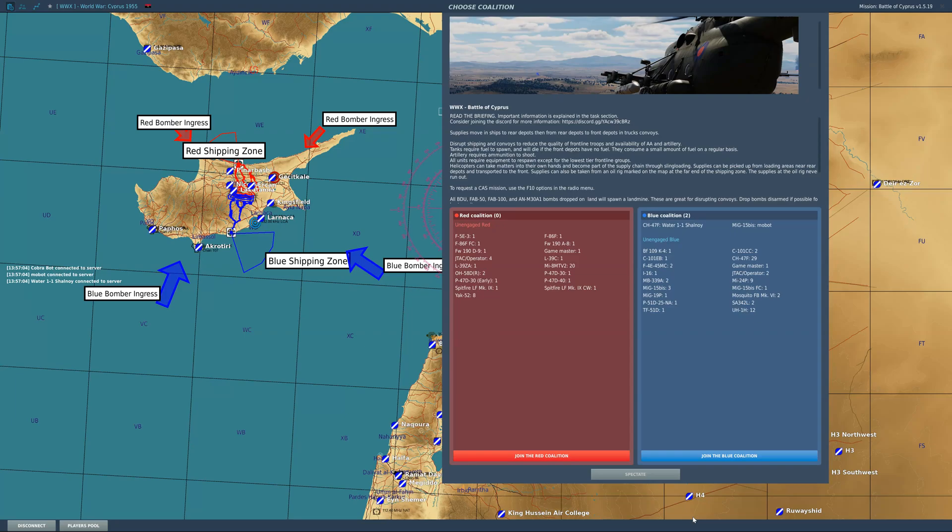Hey everyone, it's Rye1940 here and we're going to take a look at the new F10 Route Tool. This came out during the Chinooks release in that version of DCS, and it's really nifty to use for multiplayer servers. I'm going to show you how to use it specifically on WWX, but you can use this for other servers as well.